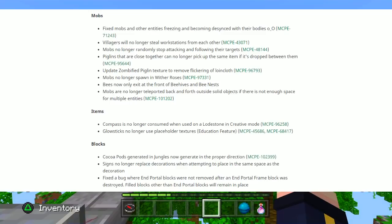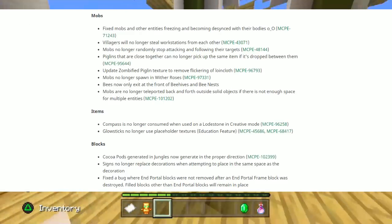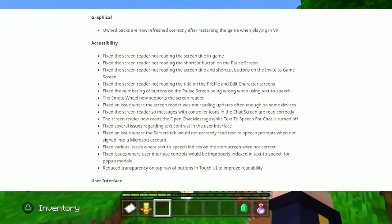For block fixes: coco pods generating in jungles now generate in the proper direction; signs no longer replace decorations while attempting to place in the same space; fixed a bug where end portal blocks were not removed after the end portal frame block was destroyed — filled blocks other than end portal blocks will remain in place. For graphical fixes: owned packs are now refreshed correctly after restarting the game when playing in VR.